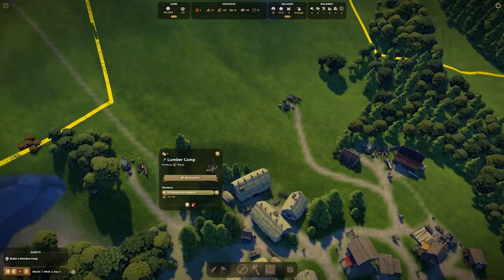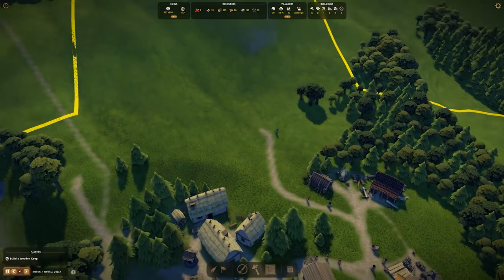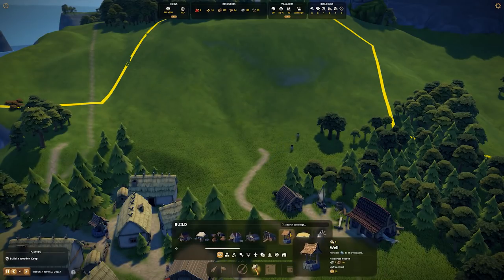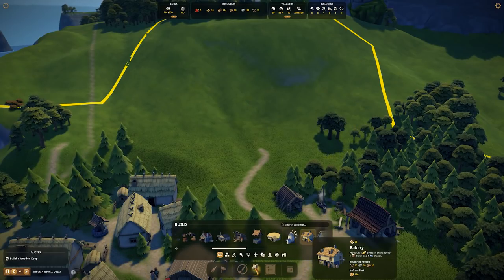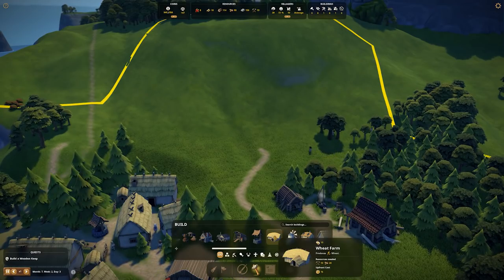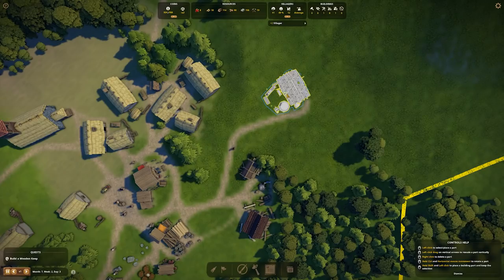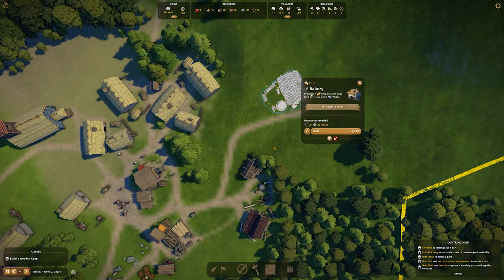I threw down a couple of extra lumberjacks and now I'm going to destroy those because we don't need them - they were literally just to speed things up. This path that's been formed here is going to become the end of our bread manufacturing process. The bakery produces four bread in exchange for flour and water, the windmill creates flour from wheat, and right here is going to be a bakery.